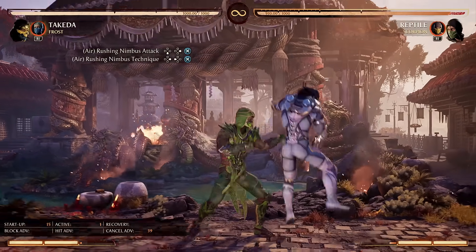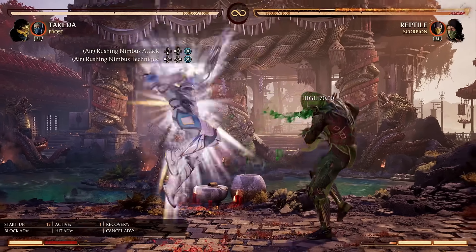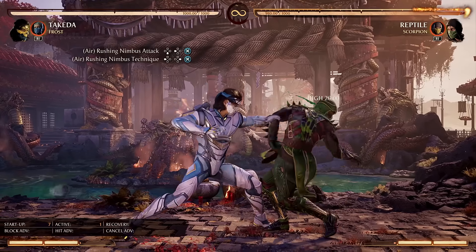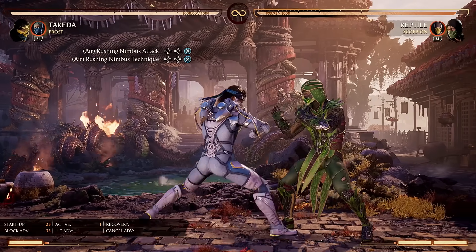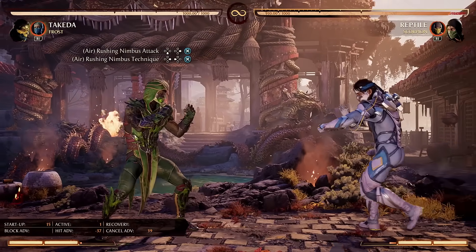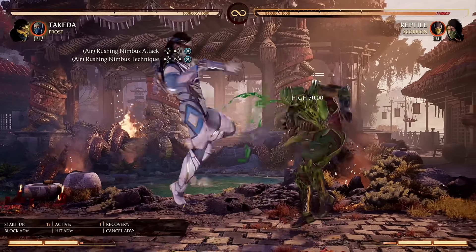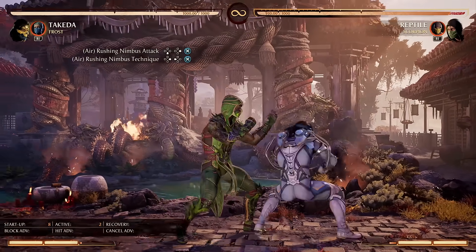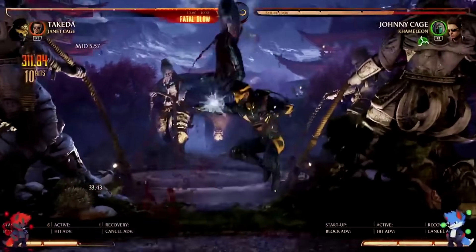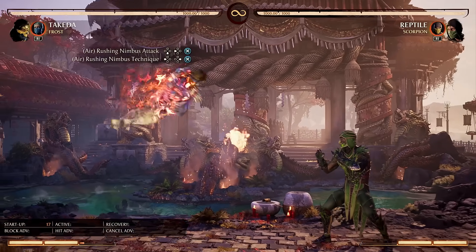Next up, we have Nimbus Attack and Nimbus Technique. Nimbus Attack is a Spider-Man-style swinging kick, which can be great for ending combos — it does decent damage and carries the opponent all the way to the corner. If you spend a meter, you can actually do an air string follow-up afterwards, which looks very swaggy and can deal some really good damage. However, the follow-up cancels only work on hit, not on block, so it's not a free get-in tool. Next up, Nimbus Technique does not hit the opponent, but can be used to travel a really far distance or to extend combos. If you hold back during the animation, Takeda stays close, and if you hold forward, he goes much further. On top of that, he can do air normals afterwards for free — it does not cost meter like Nimbus Attack. And you can also cancel Nimbus Technique into any other air special move.